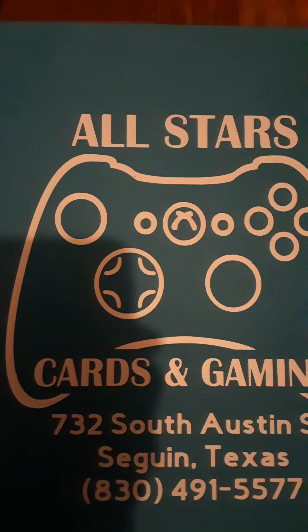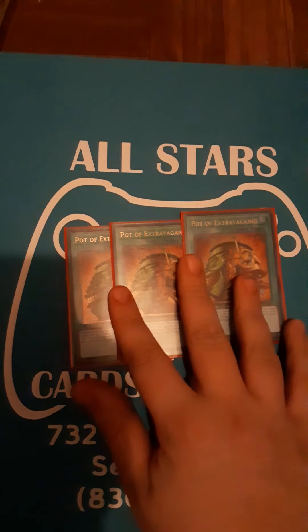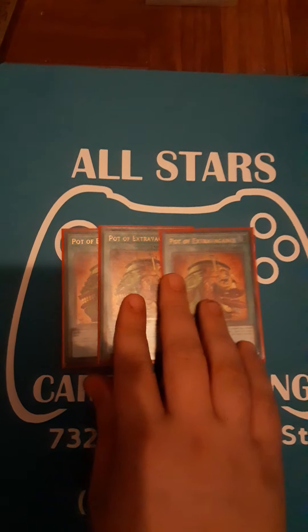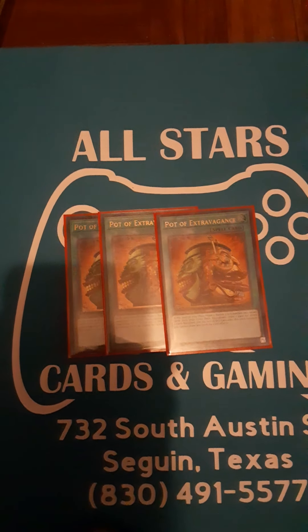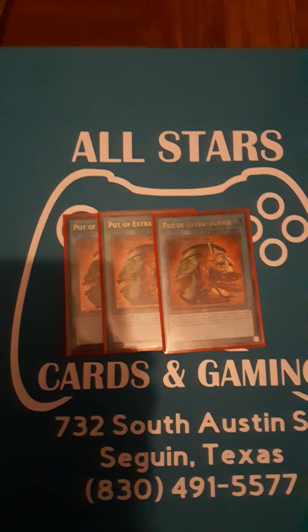Now, the card I've been trying to get for so long to make this deck profile possible — I've been trying to get two more Pot of Extravagance for so long, and I finally got my final two copies. Pot of Extravagance: banish three or six cards from your extra deck at random, then you can draw a card for every three banished. Sorry, I did not mean to say dinosaurs earlier.